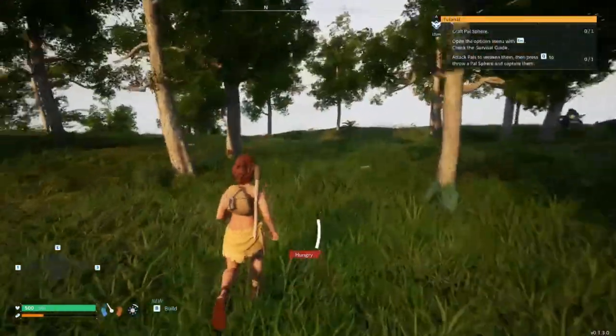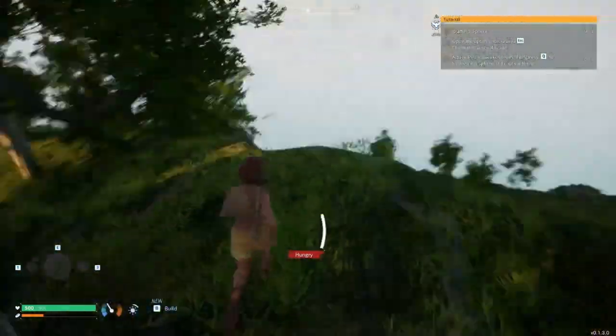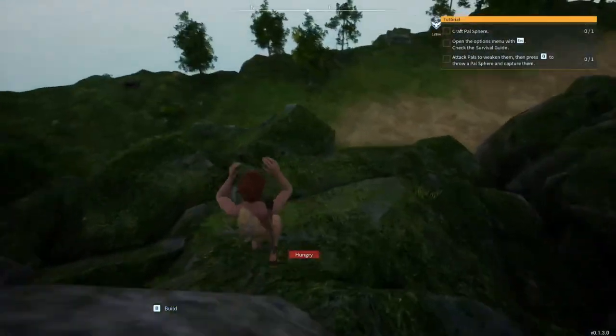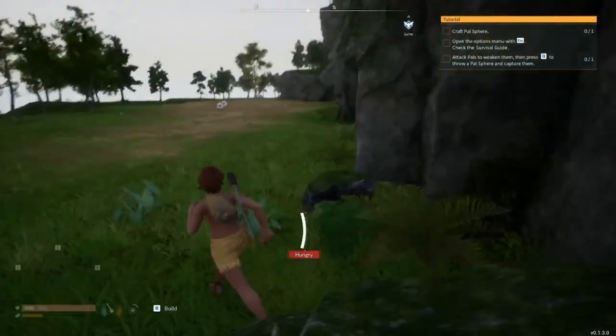As the game goes on, you're going to need to eat stuff. You're going to need to kill animals and eat the food that they drop in order to sustain your hunger. Make your way this way and drop down this little cliff right here. Don't worry about fall damage — you have to fall a decent amount to actually take damage.